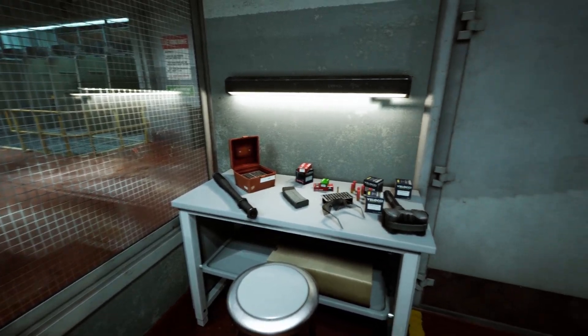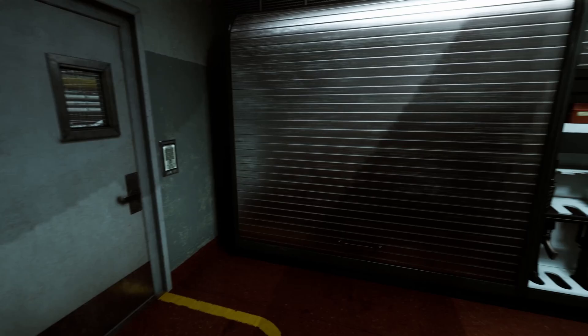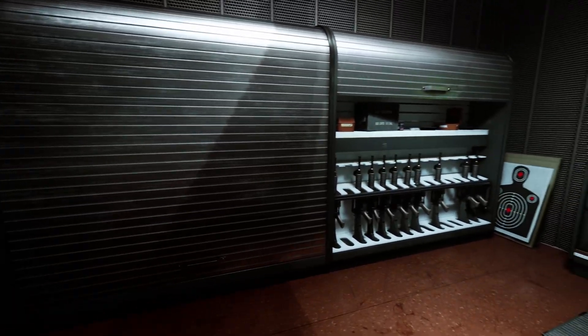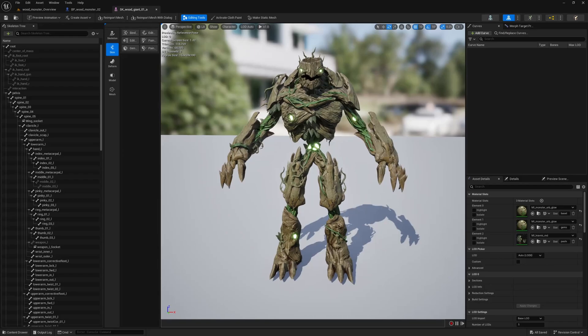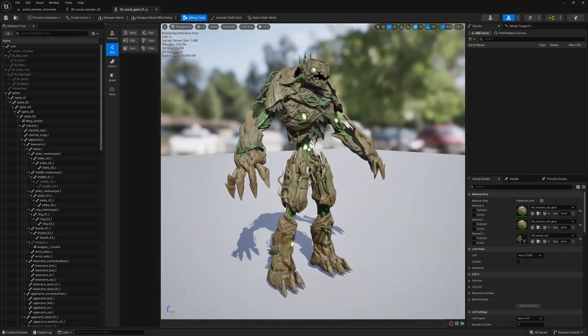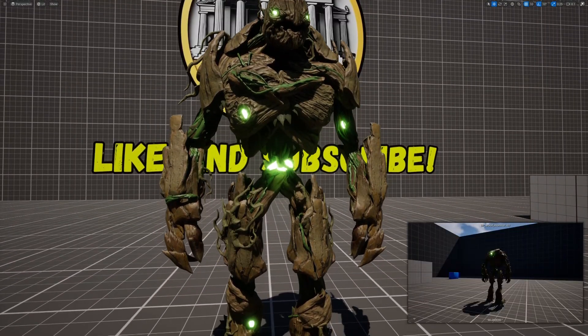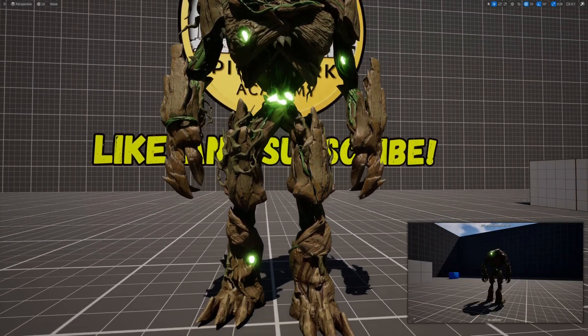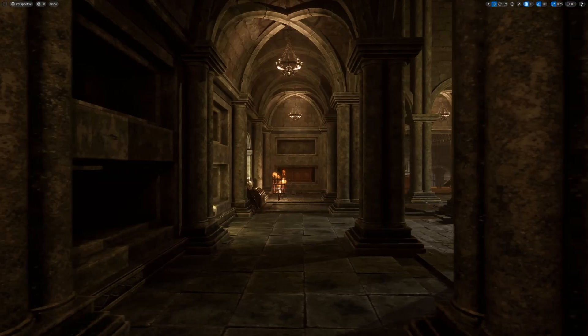What's up guys, Mezzo Frizzo from Pitchfork Academy here and welcome back for another episode of Free From Fab, where I review the free-for-a-short-time assets off of Fab. Every two weeks, Fab offers three different asset packs free of charge, and whether you're a budding indie game developer, a 3D artist, or just someone who wants to add to their library of assets, these are most definitely worth checking out.